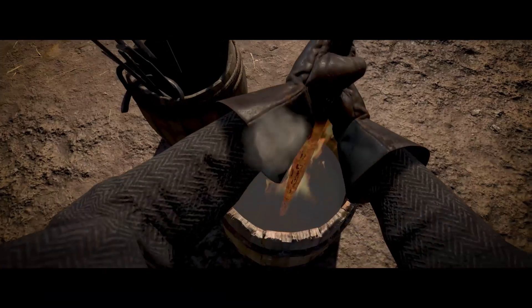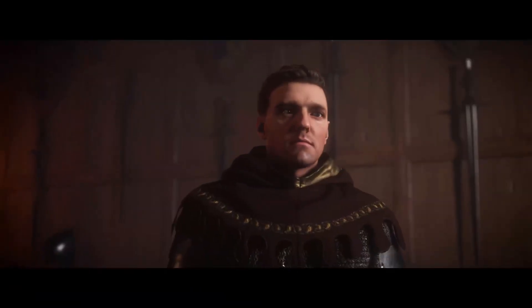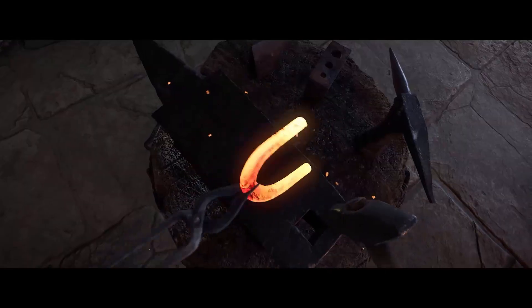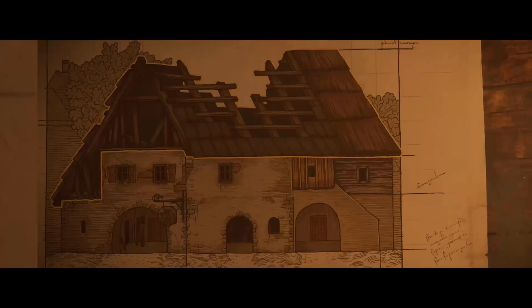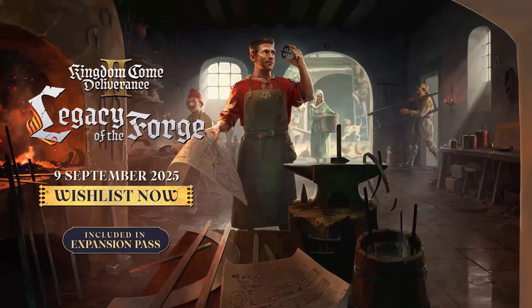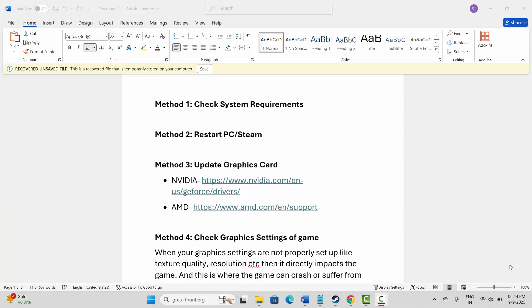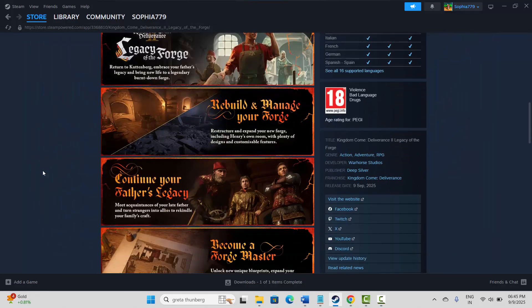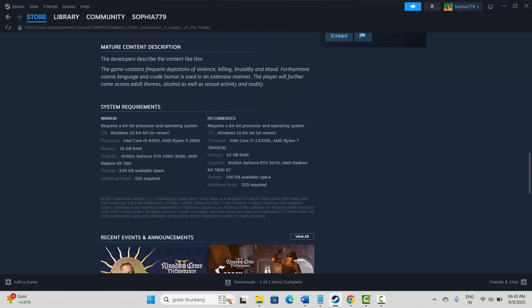Hello friends, welcome back to my channel. In this video tutorial I will show you how to fix Kingdom Come: Deliverance 2 Legacy of the Forge — game crashing at startup, not launching, not loading, stuck on loading screen, black screen, lagging, freezing, low FPS, or other issues on PC. The first method is to check system requirements. Go to Steam, search for the game, scroll down, and here you can see the system requirements to play the game.